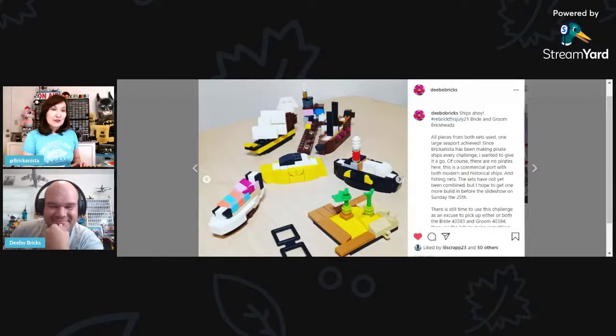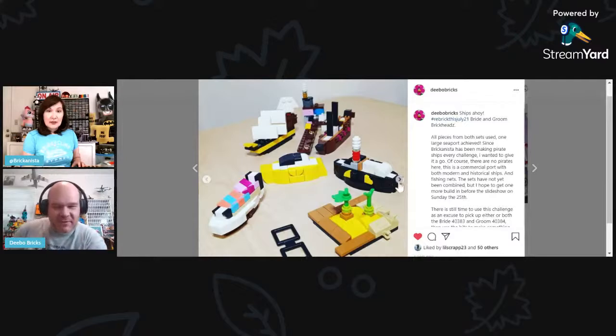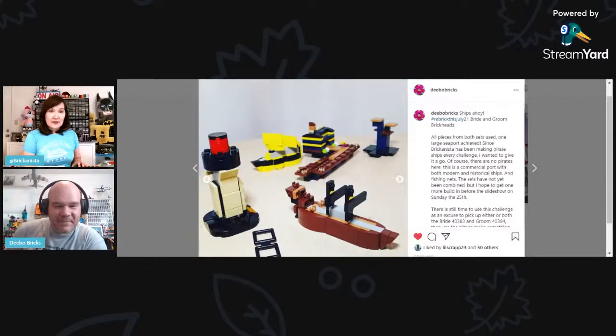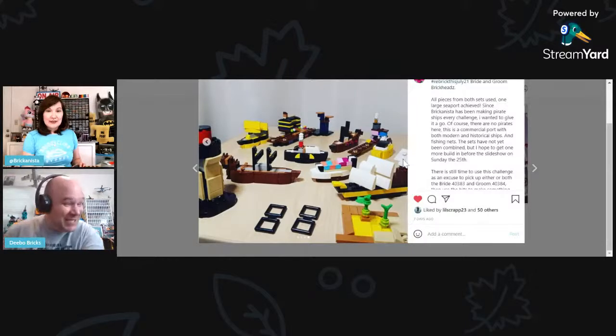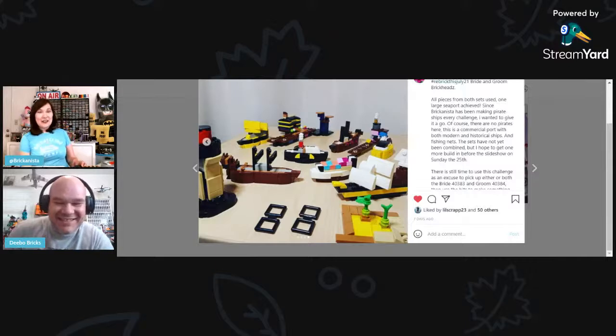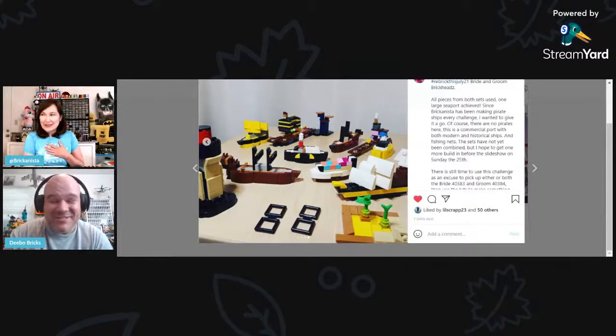Here's another view — this yellow ship and all the Groom-set builds. The bride section and groom section are shown separately, and then everything all together — a lot of ships. By the time you get to this picture it's already Alcatraz in your mind, and there's no coming back from that. I might even say the lighthouse is Coit Tower.